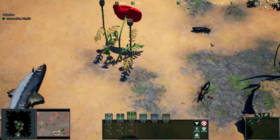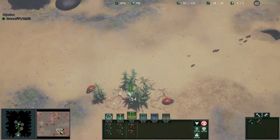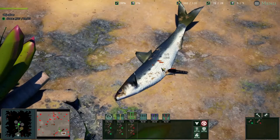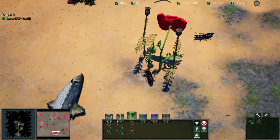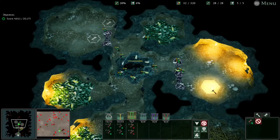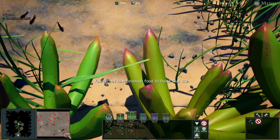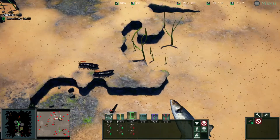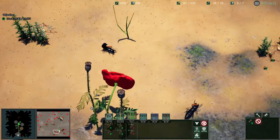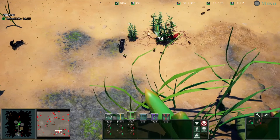Soon we're going to want to start fighting these guys because we really need space to expand into. The food that's available isn't really sustaining us much anymore, so we're going to need to start expanding to down here and hopefully these two areas — these are more ideal. The surface is actually a little laggy because there are a lot of creatures at once. I usually play with more creatures and it's nowhere near this laggy. It might be something with the recordings, and if so, that's going to be a problem when we have other colonies with hundreds of ants.